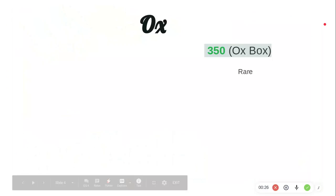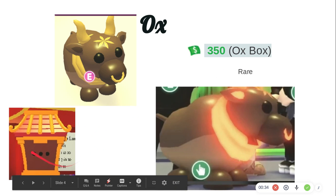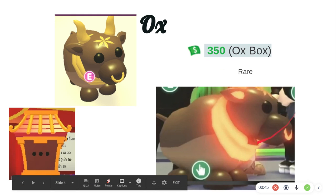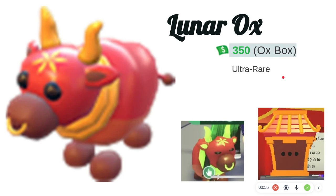This is an ox, and it's three hundred and fifty dollars for an Ox Box, which looks like this. You get the exact same Ox Box and you could get this ox or two different oxes. So you get one ox — this is the neon if you combine four of them together fully grown, you'll make a neon one. It's rare.